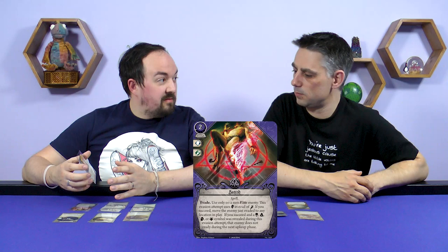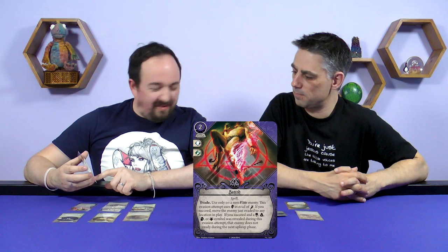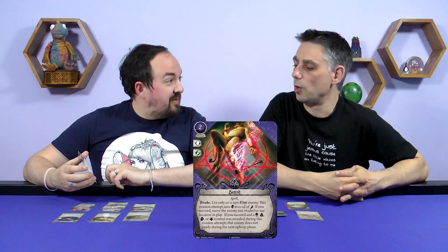The second Mystic card is Banish — a two-cost spell event. You use it as an evade skill test but it uses intellect instead of agility, and only on a non-elite enemy. If you succeed, you move the evaded enemy to any location in play. If a chaos token skull, cultist, tablet, or elder thing symbol is revealed during the evade attempt, that enemy does not ready during the next upkeep. So you can banish an enemy and leave it exhausted elsewhere.